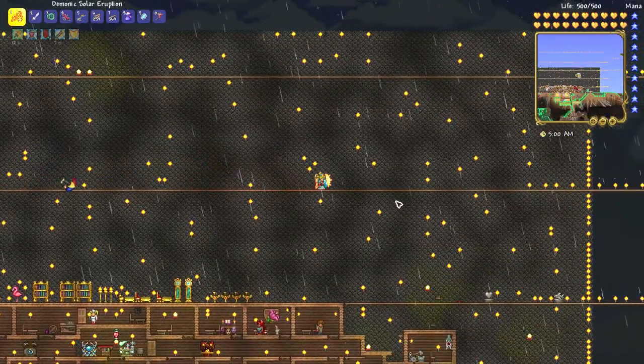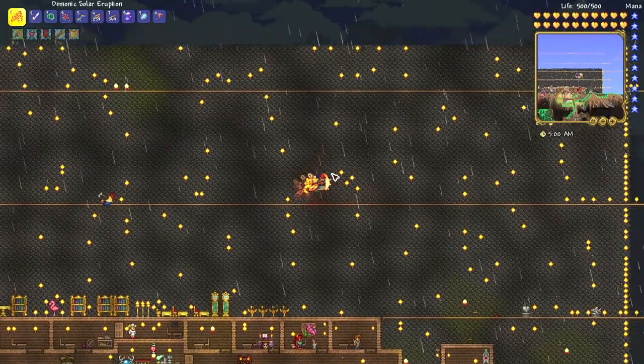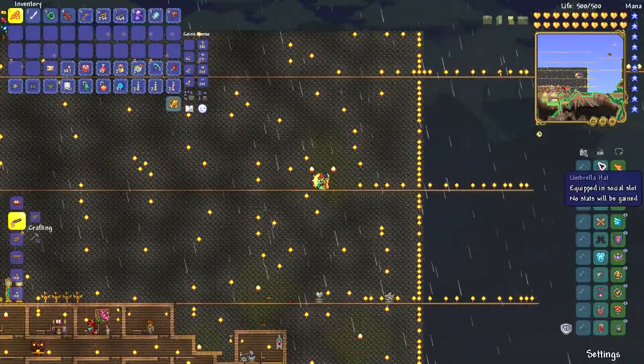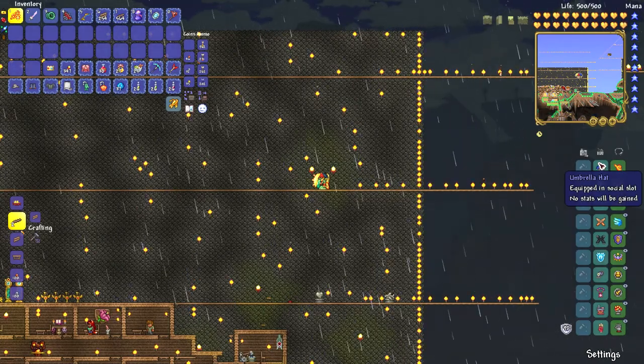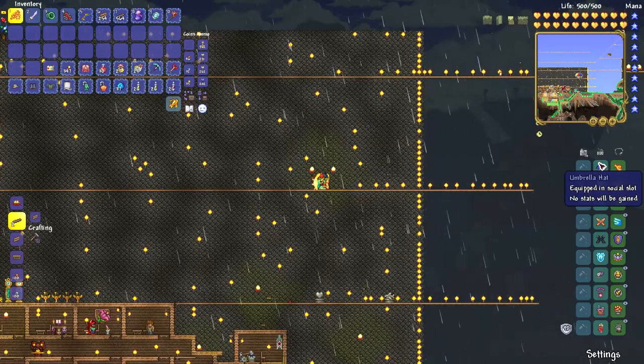They will only drop the umbrella hat around 2% of the time, so even if you kill it, you may have to kill it 50 more times to get one — or maybe more. So go kill umbrella slimes.